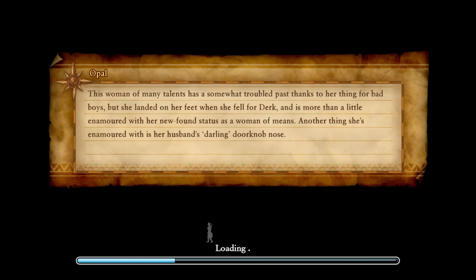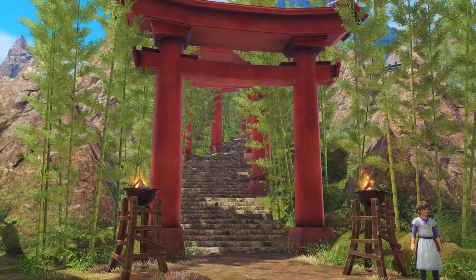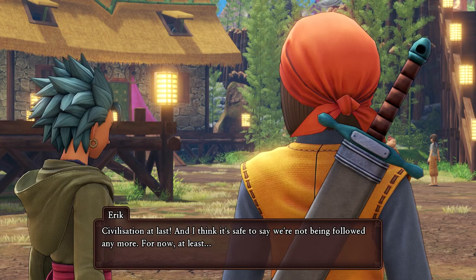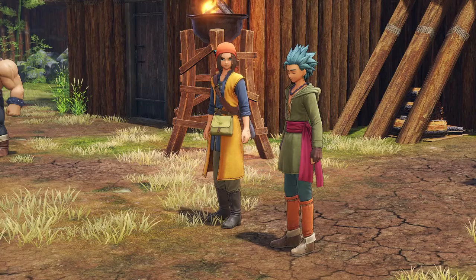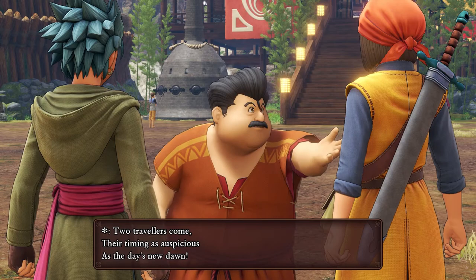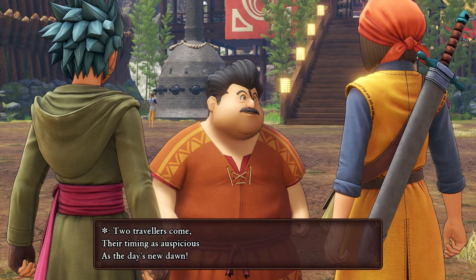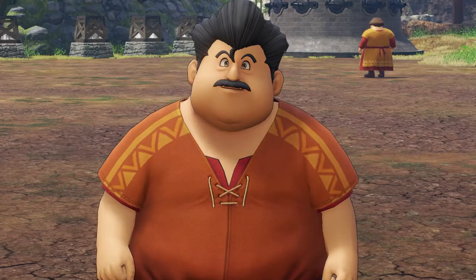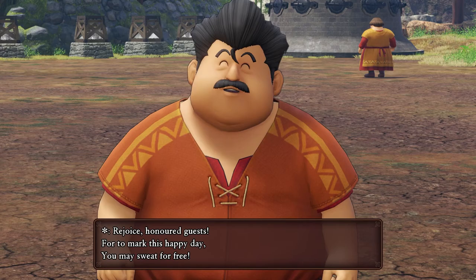We are entering Hatto Village — a very Japanese-oriented and themed sort of area. That's the theme with all these places; they're widely different. Civilization at last, and I think it's safe to say we're not being followed anymore. Two travelers come; their timing is auspicious as the day's new dawn. My bathhouse awaits — savor its steamy embrace as frogs do spring rain. Rejoice, honored guests, for to mark this happy day you may sweat for free.